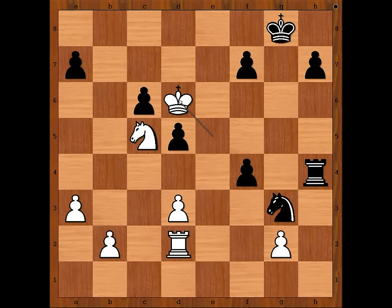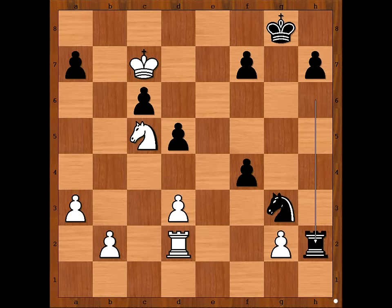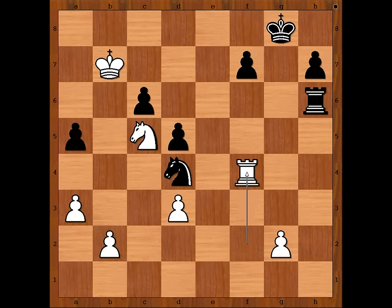King to D6, Rook to H6 check, King to C7, Knight to F5. Rook to H2 should have been considered, intending F3. In the game we have Knight to F5, King to B7, Knight to D4, Rook to F2, A5, Rook takes pawn on F4, attacking the Knight, Knight to E6.